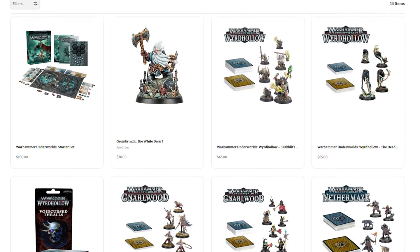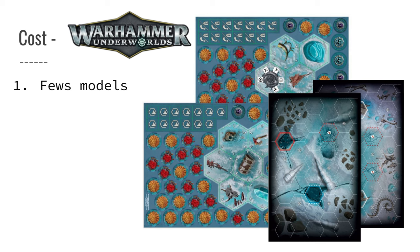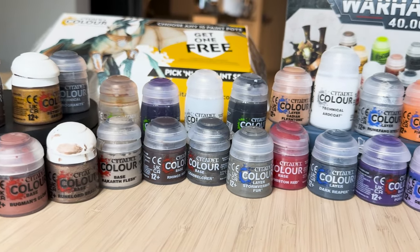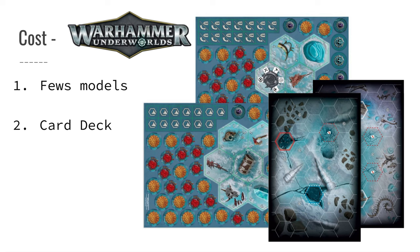Because Underworlds focuses on small-scale skirmishes, you don't need to buy as many miniatures, keeping the ongoing cost quite low. You'll still need to paint and assemble miniatures, but because the model count is smaller, you won't need to buy as much paint over time. There is the deck building component though, so if you really want meta decks you might want to buy the latest deck sets and rival decks. But that still pales in comparison to the cost of 40k.